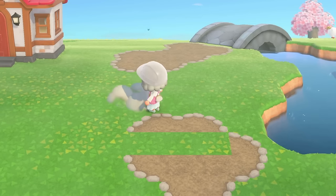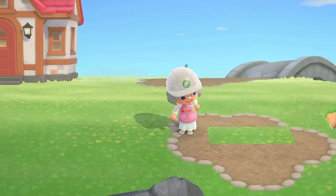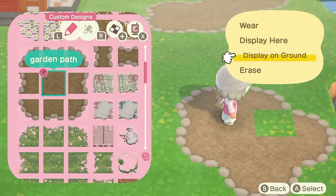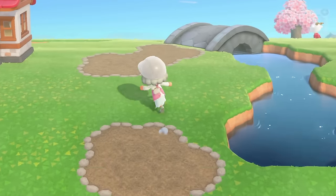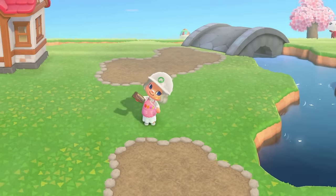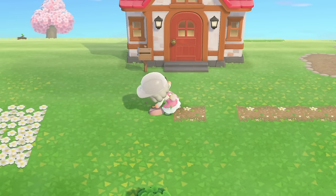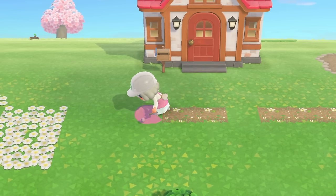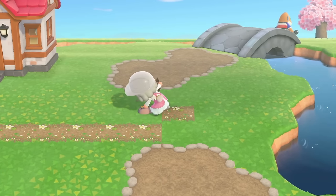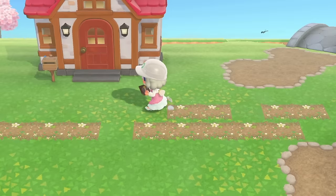I could have probably just left the entrance but I wouldn't have liked it, and I didn't want to pretend I liked it when I didn't. There was nothing wrong with it — if you've ever built an entrance like that on your island it's cute — I just wasn't feeling it for this island. So we're gonna bring these across. I hope this will make sense by the time we finish.